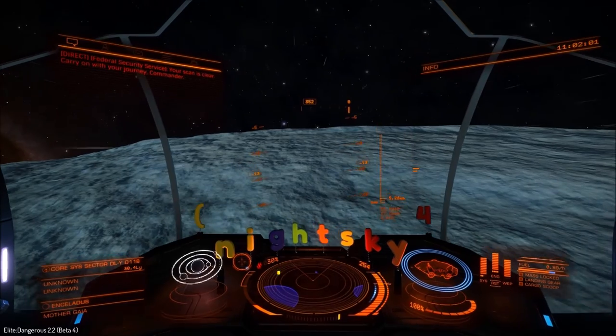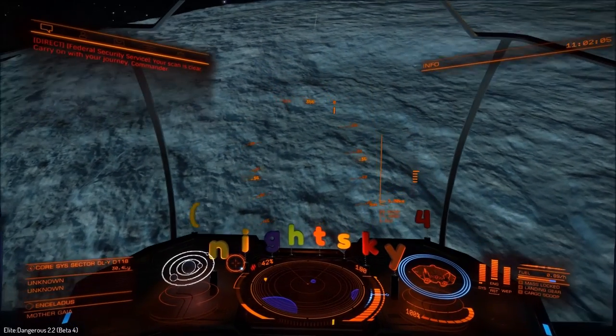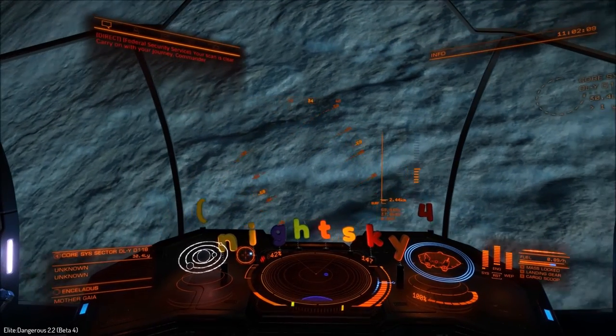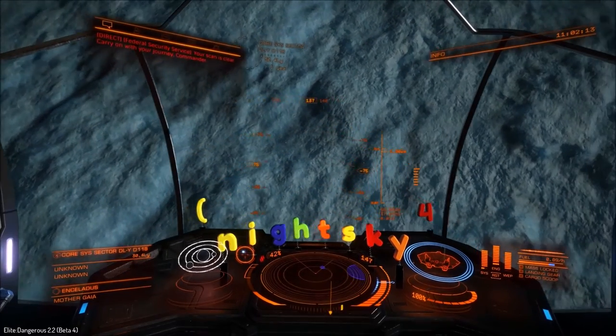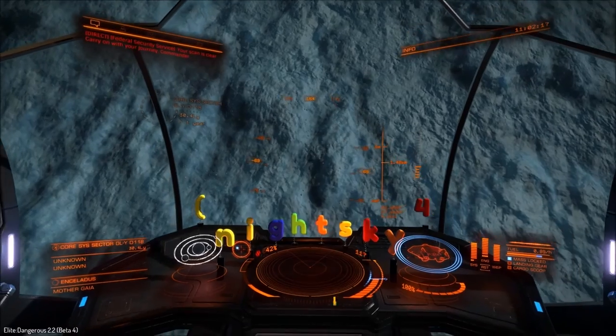As you can see, it's just popped up on my map — a tiny blue dot. In beta 4, that is what the point of interest for a Fumarole patch is. So now I'm going to land on it, and as you can see here, there they are right ahead of me.